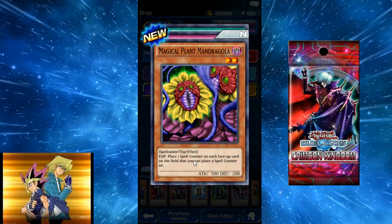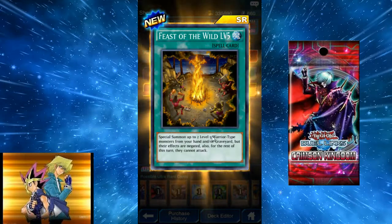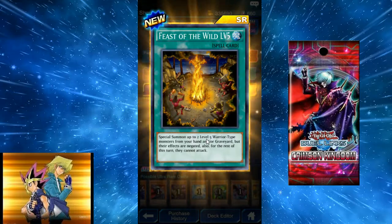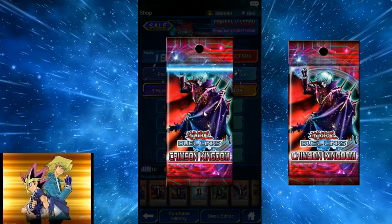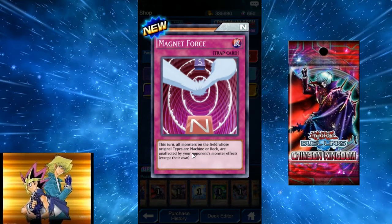Magical Plant: place one spell counter on each face-up card on the field that you can place a spell counter on — pretty good. Feast of the Wild Level 5: special summon up to two level 5 warrior-type monsters from your hand or graveyard, but their effects are negated and they cannot attack this turn. They stay on the field though, so that's pretty good. Spell Book Organization: look at the top three cards of your deck, then return them in any order. Magnet Force: all machine or rock monsters on the field are unaffected by your opponent's monster effects this turn — could work in a magnet deck.